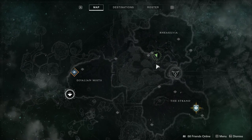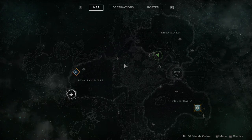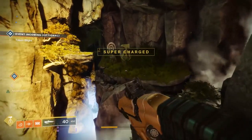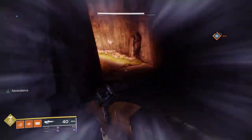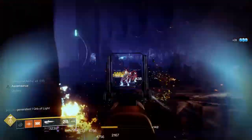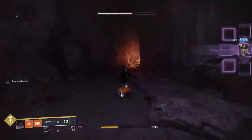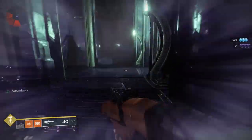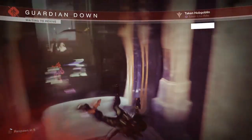Chest 7 is in the Chamber of Starlight Lost Sector in Rhea Silvia. Note that this is a 560 power Lost Sector. Anyway, when you reach the big open room with the boss and tons of adds, stick to the right and go into the doorway where there will be a balcony. This is only a 2-platform chest, pretty easy — just don't get sniped by the Hobgoblins.